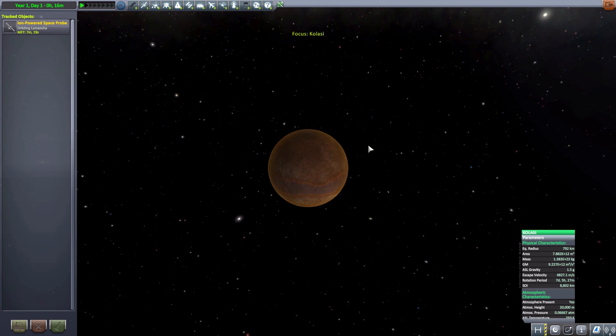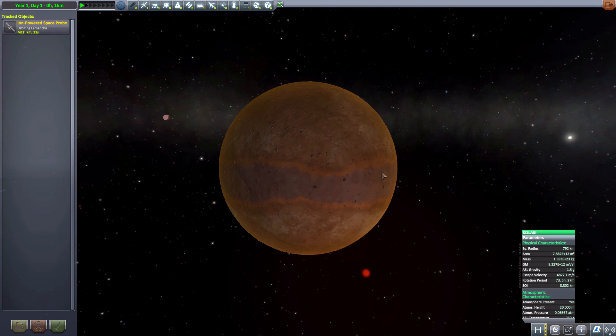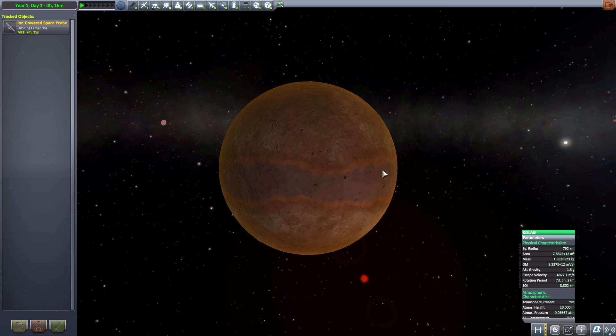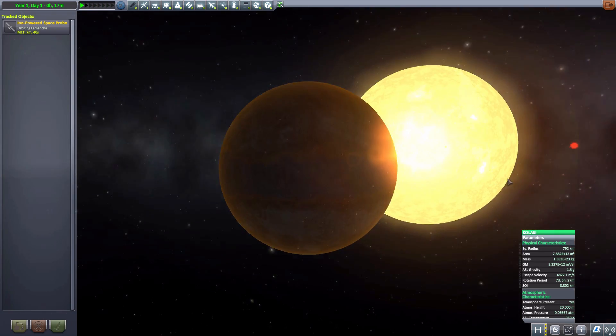The next one is Colossi, and it is actually one of my favorite planets in the pack. I just like the band of different coloring going around this planet. It is another desert planet and has an atmosphere — again, a very thin atmosphere — but it's still very close to that star.